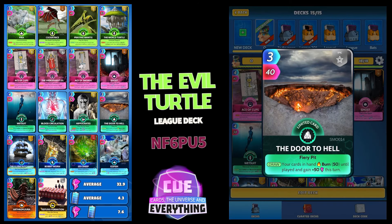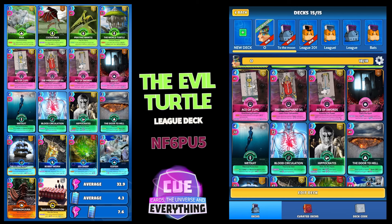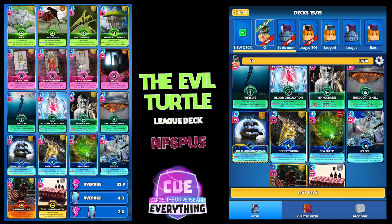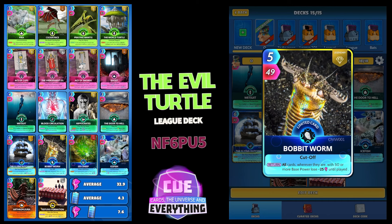Daughter Hell won't get hit by Bobbit. On the draw, your cards in hand burn 50 until played and gain plus 50 this turn — very nice. I do expect to be behind, and we're going to use Flying Dutch with a few sneaky tactics: 6 for 30. If you're losing the round, your cards in hand gain plus 48 this turn. If you're winning, your Plundering Pirates — wherever they are — gain 36 for two turns.